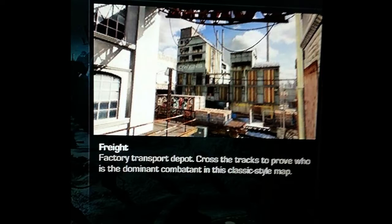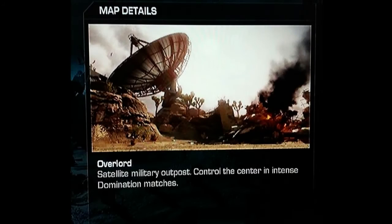It says you need to cross the tracks to prove who's dominant, so you could need to cross over into the enemy half of the map and fight it out. This looks like a pretty cool map — it could be an all-round weapon map. Anyway, next map.